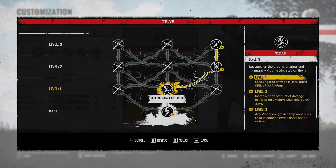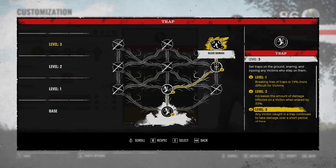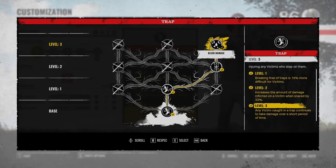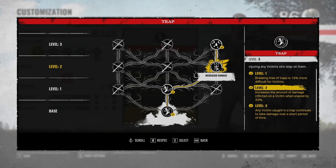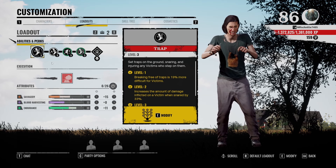Starting out with the ability, I go to increase escape difficulty, so it's harder for the victims to break three of my traps, then the increased damage. This increases the amount of damage inflicted on the victim when snared by 33%. This already enhances the damage, and then we got the maximum bleed damage over here. So they will get a bleed effect once they step on a trap, getting increased damage from the initial hit and on top of that a bleed damage effect.